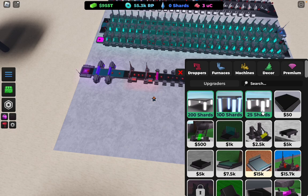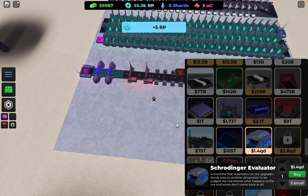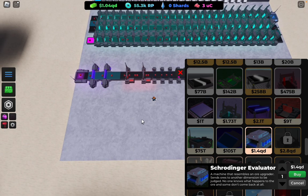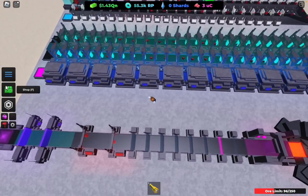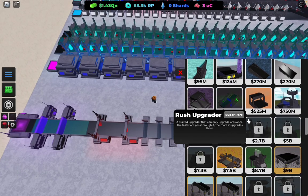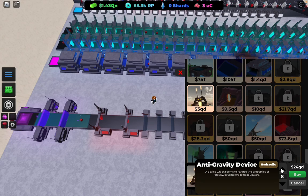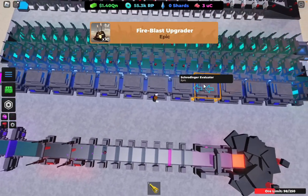I'll show you guys — see this upgrader right here, you need to save for that. It shouldn't take too long to save up for. Okay, so you guys want to place 12 Schrodingers, and then you also want to get some of the following upgrades: get 10 of these right here.